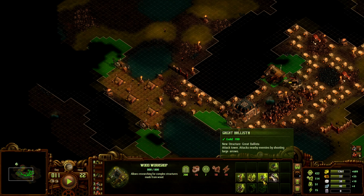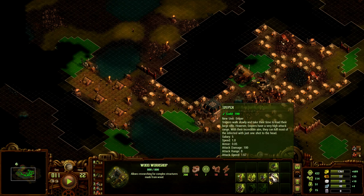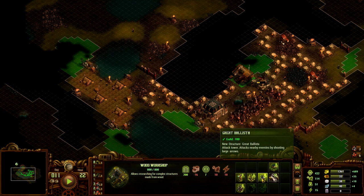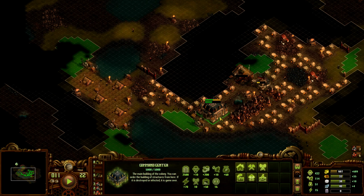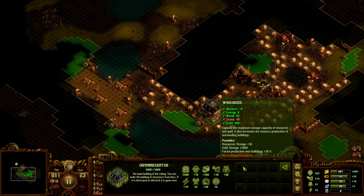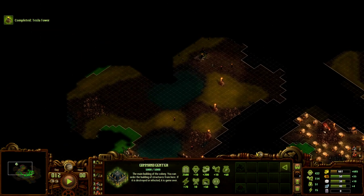There's a 'Great Belief' building that attacks nearby enemies by shooting large arrows. I'm not sure about it — let's try it out. There's also a Crystal Palace, but I have no idea how I'm supposed to afford that. One thing is that we should be able to build a warehouse or a market soon.